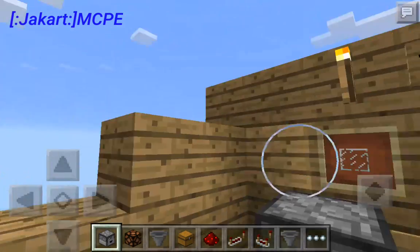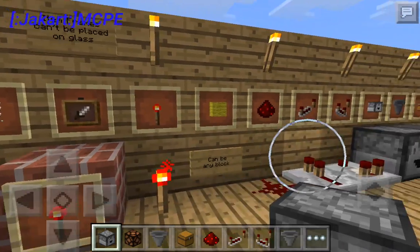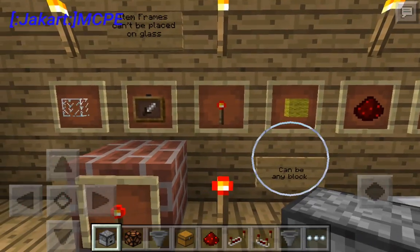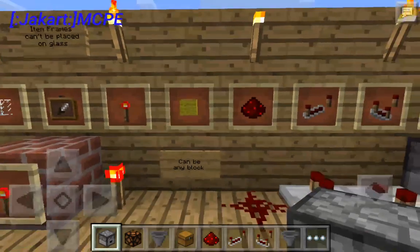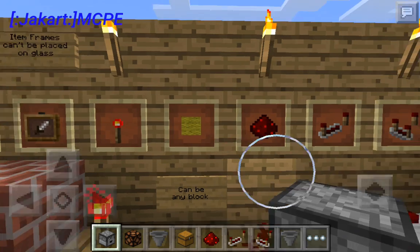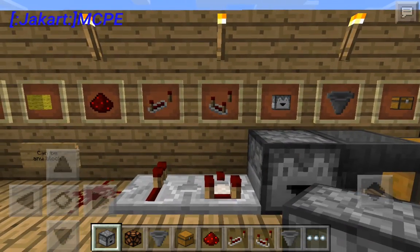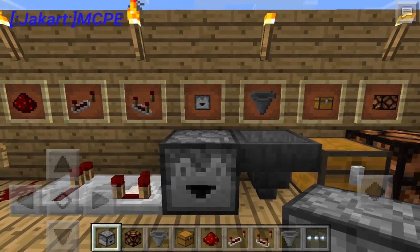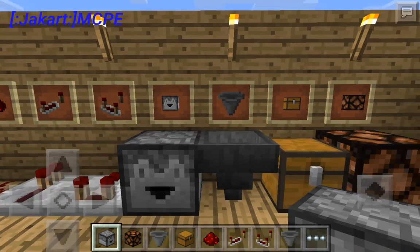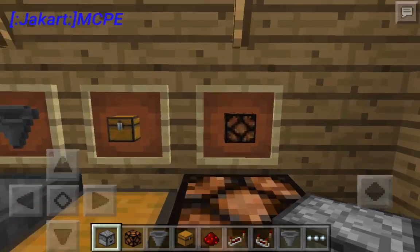For you guys you probably won't want to use glass, or if you do then you'll probably need another block that glass can be placed on. Then you're going to need redstone torches. You're going to need wool, or at least I used wool — you can use any block actually. Then you're going to need redstone, redstone repeaters, redstone comparators, and droppers — not dispensers, droppers. Then you're going to need hoppers, chests, and redstone lamps.